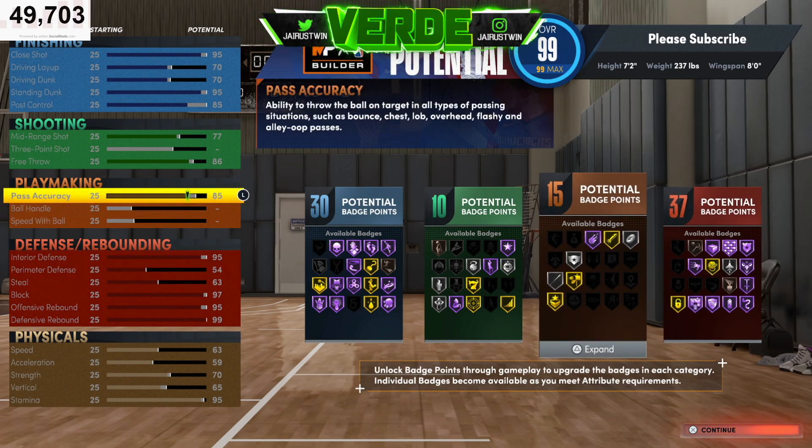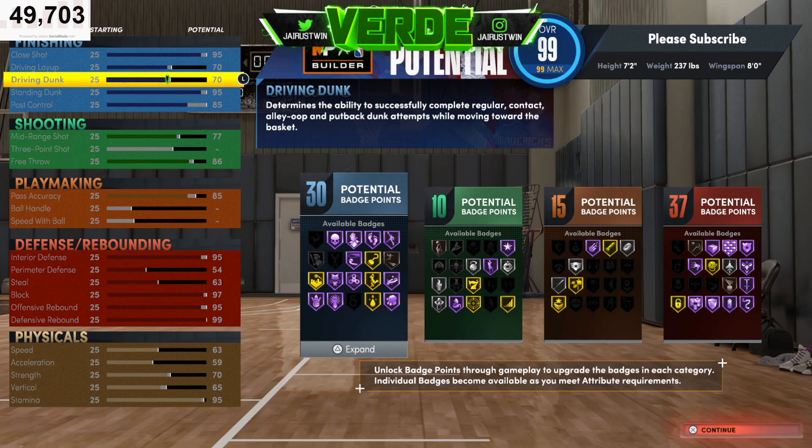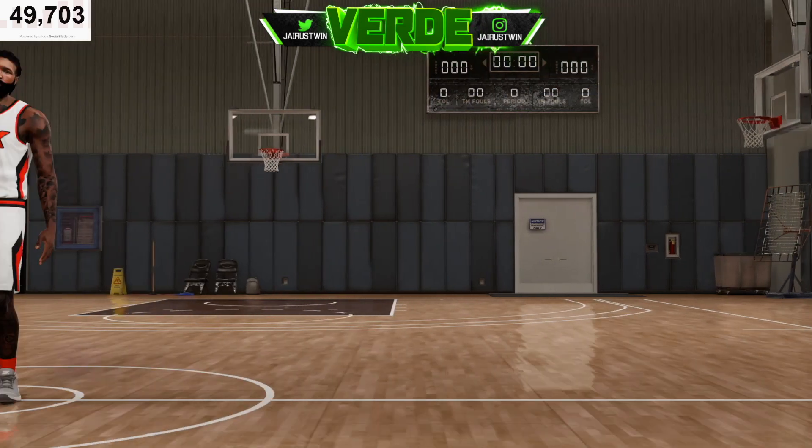On playmaking, you get your Dimer, Bullet Passer, Break Starter, and even Floor General. For post, you get your post badge. You're not going to be shooting that much but you can knock down the mid-range, you'll be able to knock down free throws, and down low you're going to be able to handle like a big man.